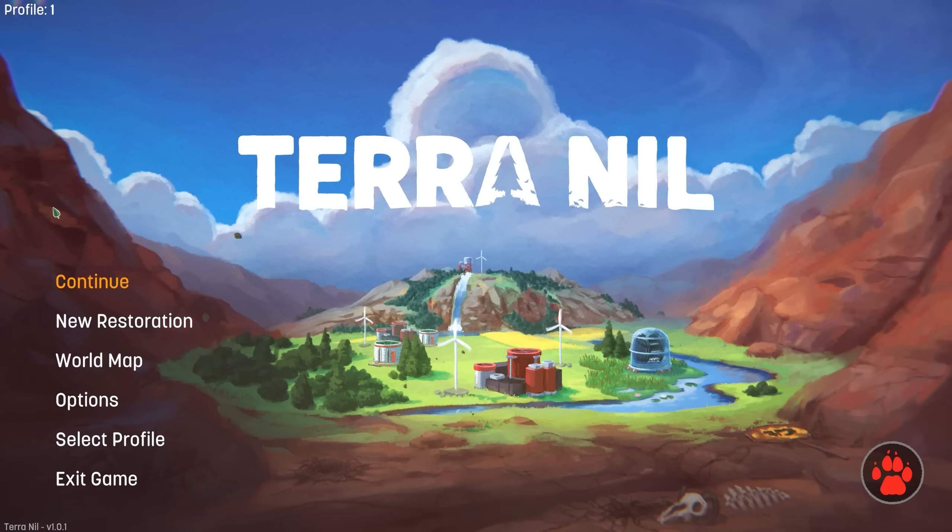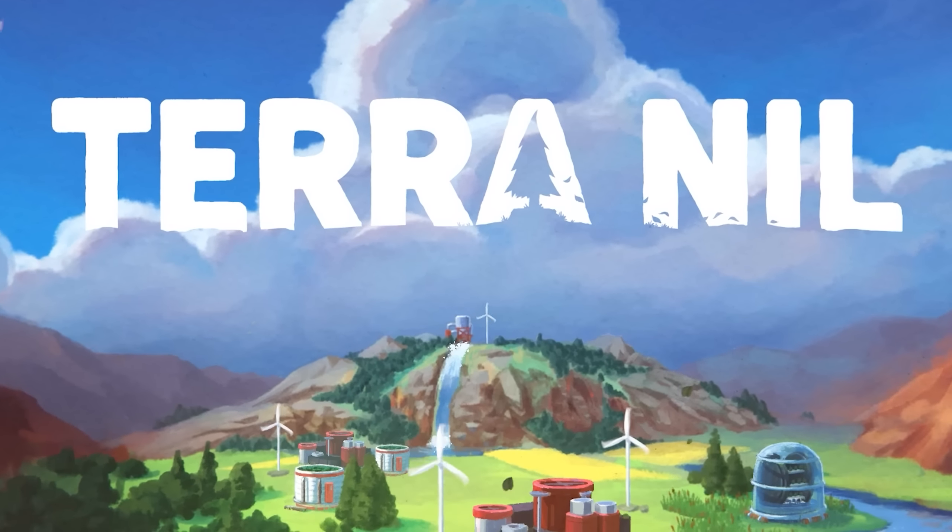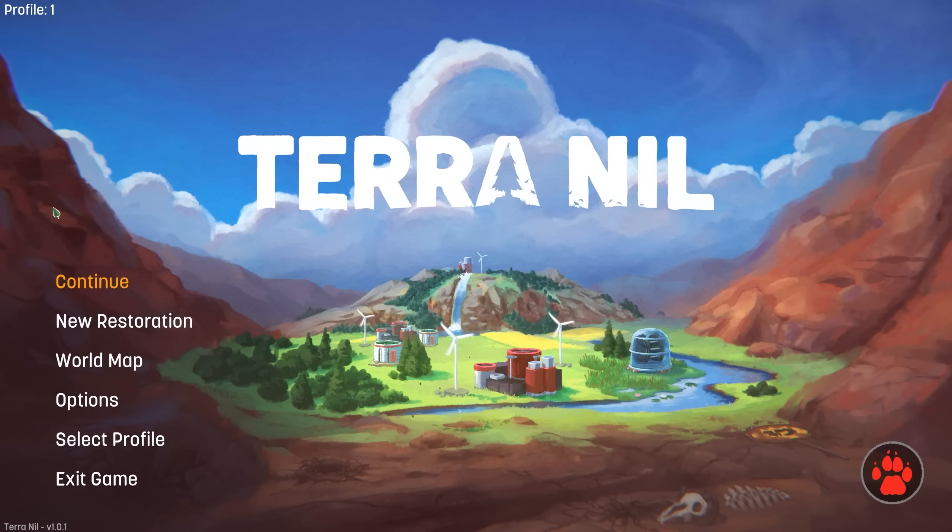Hey there, my name is Pravis, and welcome to Terra Nil. This is a new, relaxing puzzle strategy game — that's kind of the best way I can describe it. It just came out last week, and the idea of the game is we are going to be arriving on a planet that is devastated and turned into sprawling wastelands. Our goal is to restore the climate and turn it into a lush paradise using some advanced technology. It's one of those games that is just challenging enough — you feel like you have to think through a problem, but not so hard that it feels like a fruitless effort. Not too frustrating, just relaxed, but still a little bit of a brain teaser.